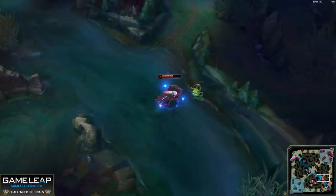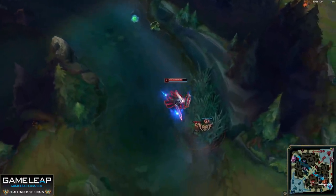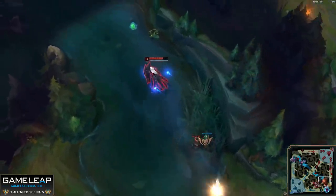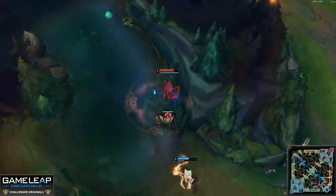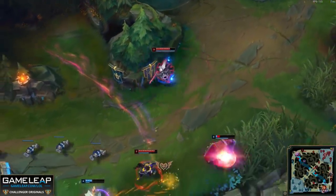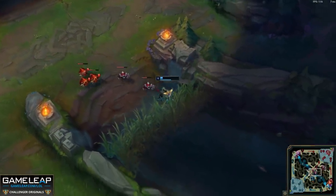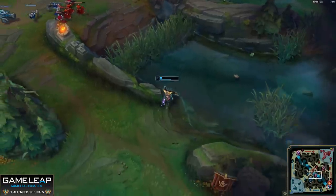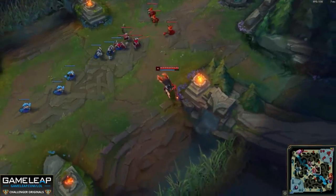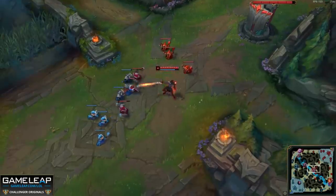Now let's say that you aren't exactly sure where your opponent has warded. Maybe you noticed that they left the lane and went for the honey fruit, and you can tell because they're a bit healthier than before, and you aren't exactly sure if they warded on the way in or out. Well, there's a way to tell. Where you stand in your lane is usually where you have warded. If you see your opponent leave lane, not sure if they warded, but they come back and try to stick to one side — always on the right side, trying to harass from there — you have a pretty good reason to believe they've warded around that side recently.